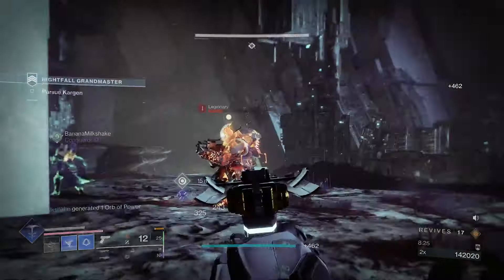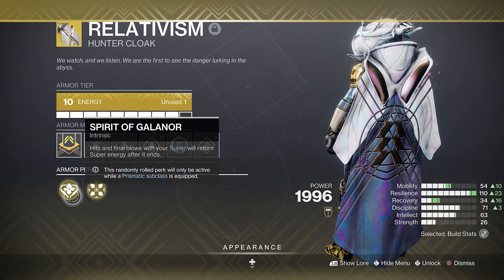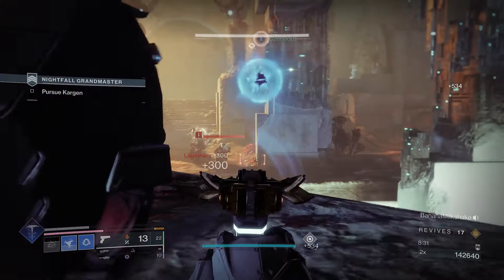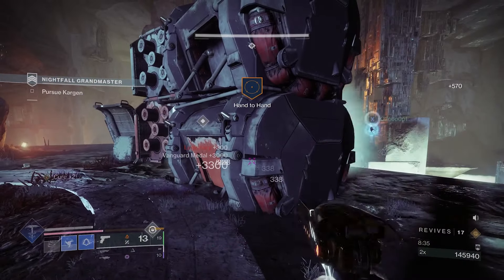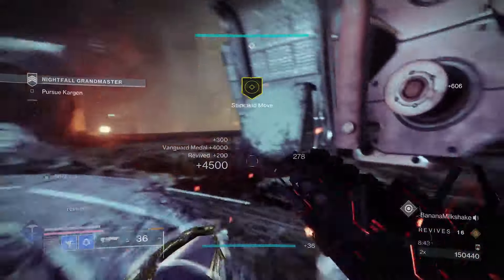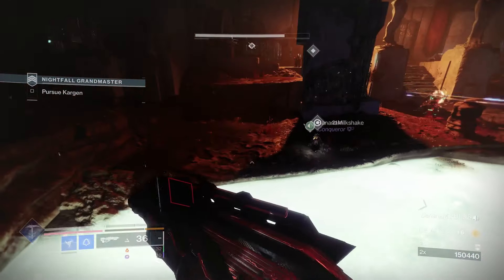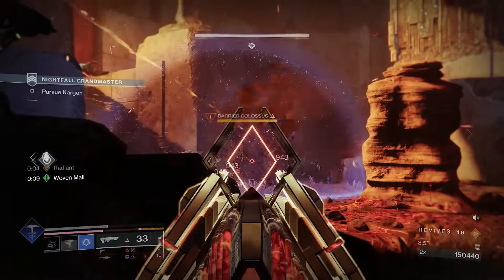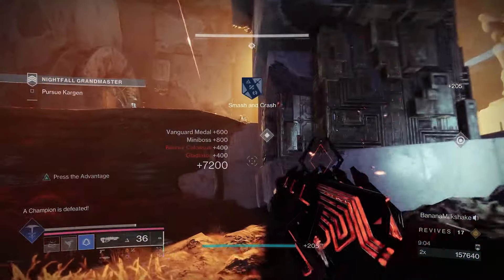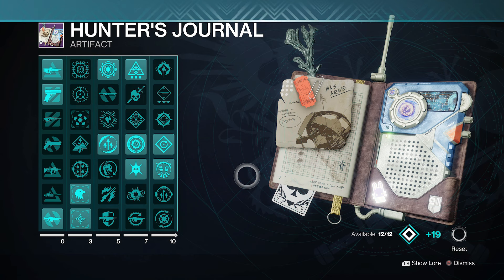For exotic armor, I've mostly been using my class item this season. A class item with Spirit of Galanor combined with Silence and Squall will take you very far in pretty much any Grandmaster — you basically always get 50% of your super back, and then recover the rest with your Outbreak Perfected kills, letting you spam supers repeatedly. The other perk on the class item can be pretty much whatever you want and still work well. I personally get Woven Mail on grenade use, which is great since we spam grenades through Transcendence.